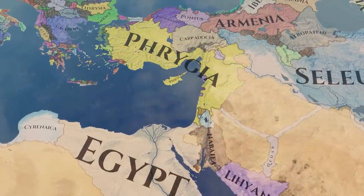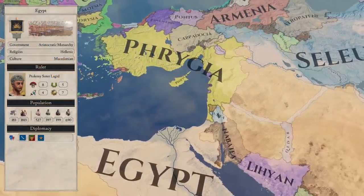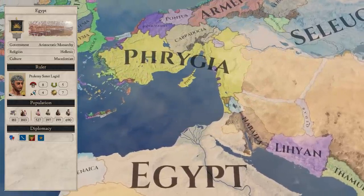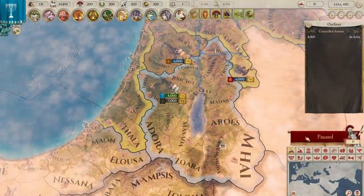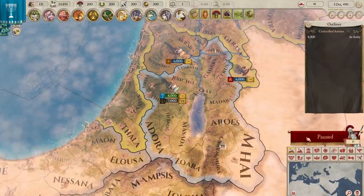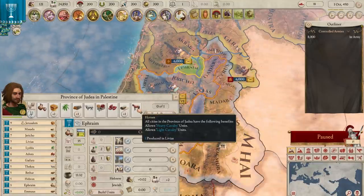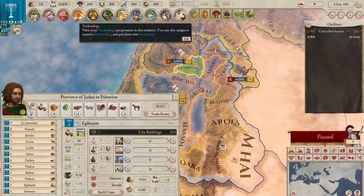Unlike Athens, Judea starts sandwiched between two major powers — Phrygia and Egypt. So even should they become independent, there are far fewer options for where to expand. It might be the case that Judea's best hope of expansion is to claim territories in defensive wars until they can get big enough to push against a crumbling Phrygia — and that is if they crumble. With their hands in three provinces, Judea have a decent amount of resources including horses, but they don't have iron, so they'll be looking to import it for heavy infantry.